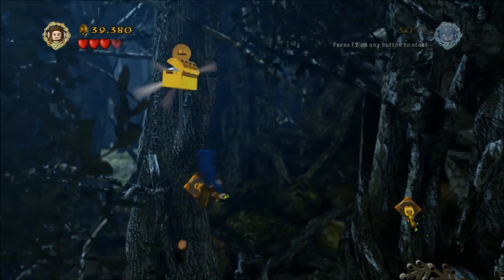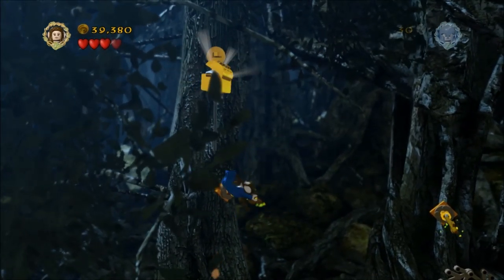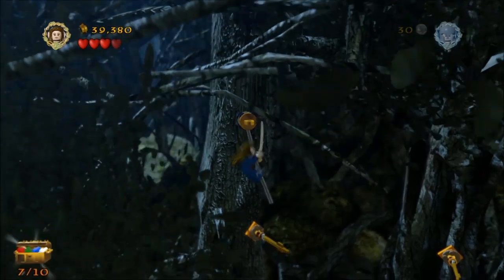I forget her name — Galadriel, I don't know, something elvish. These leaves are conveniently in the way of the rope that you want to jump onto, but head up there and that's minikit number seven.